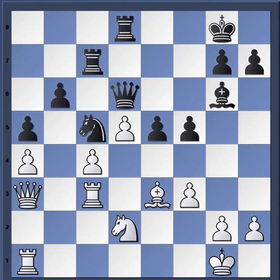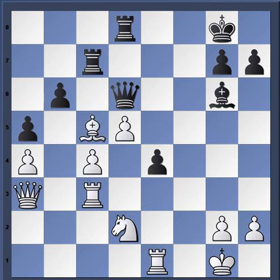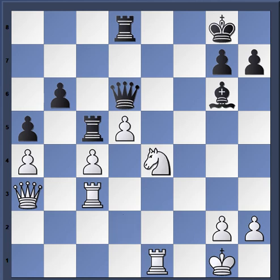Magnus simply plays rook e1, already understanding that this pawn is going to be difficult to defend. Aronian pushes it, and even though the pawn will become isolated, you have the knight here and the bishop on g6. But watch how Magnus plays it - he takes, takes, and gets rid of the knight. One of the protectors is gone, rook-takes-e5, and then he simply snatches the pawn: knight-takes-e4. Just like that, Aronian is down a pawn.